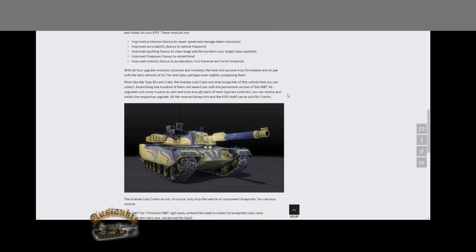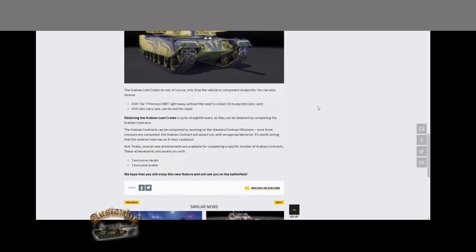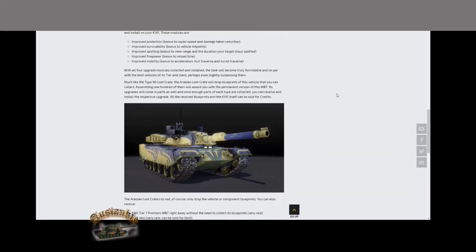You can receive K1 blueprints that can be sold for credits, and that's fine — I don't mind selling off the parts once you've got the vehicle. But I've now gotten sick and tired of the random number generator not giving me enough of the parts I actually need.